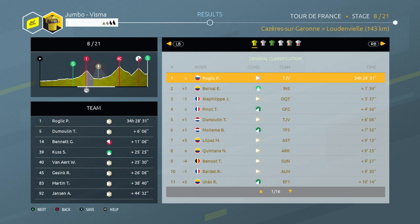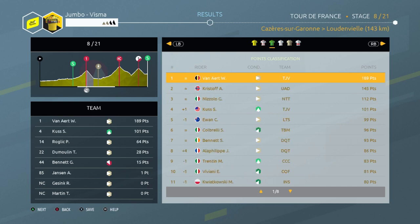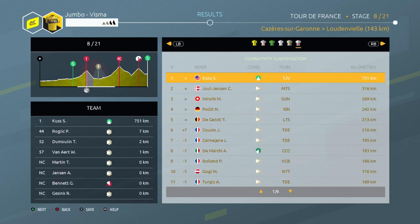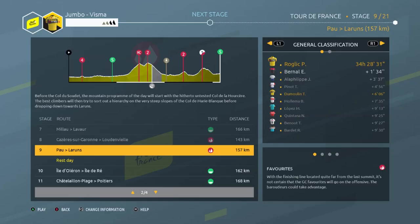Another stage done and we still hold all the leads. Those big 20 points from Seb Kuz means he's still the leader and Primoz Roglic is in second — maybe we can get that jersey with Roglic as well. Wout van Aert again has a big lead on points. This was stage eight and tomorrow is another big climbing stage, stage nine — stay tuned, it's going to be very exciting. Stay safe, bye bye!